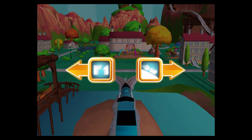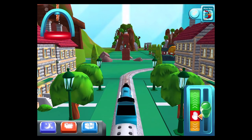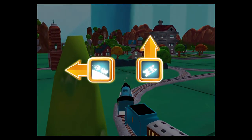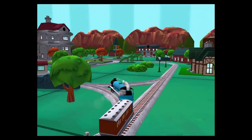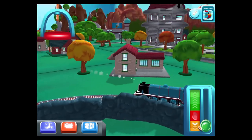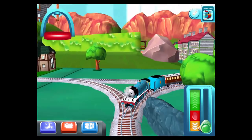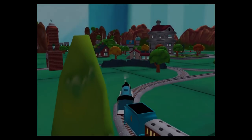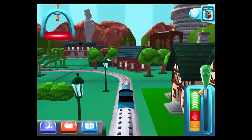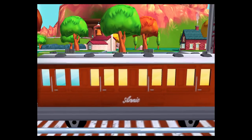Choose a direction — left leads to Henry's Tunnel, right leads to the Boulder Cliffs. Boulder Cliffs is a daring dash to the finish. Left leads to the Boulder Cliffs, forward leads to the Town Square Station. We're almost at the Town Square. The passengers have all reached their destination — thank you very much.